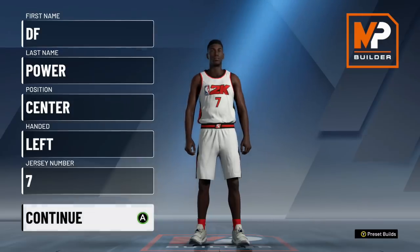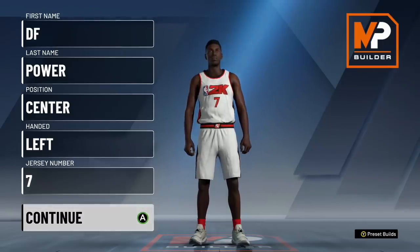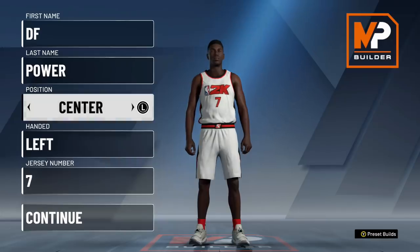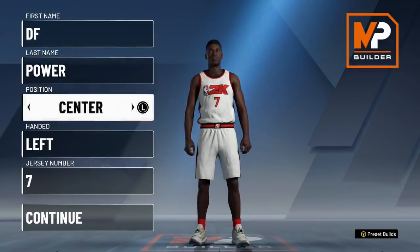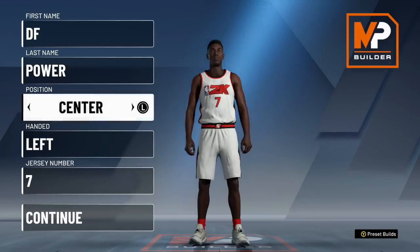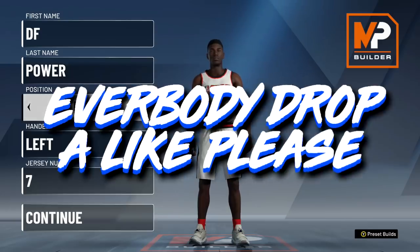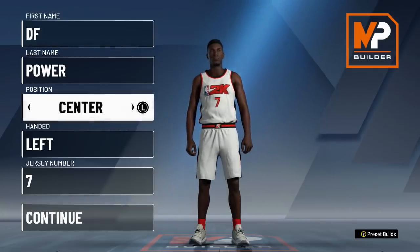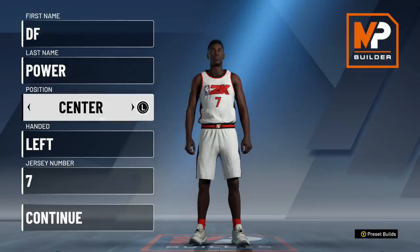What's up, guys? It is PowerDF, back for another video. I have been searching for days trying to figure out the info in this video. I compared and figured out something big — a big discovery that a lot of people don't understand, because this game just released. Positions affect your player. You can make the same archetype, choose the same pie chart, make it the same height, weight, wingspan, and if you just change the position, you'll have completely different badges and a completely different number of attribute points.